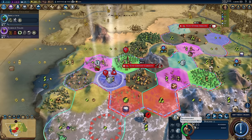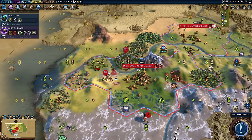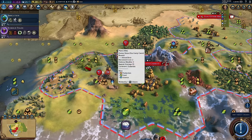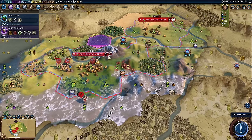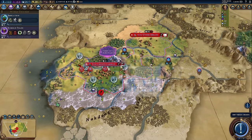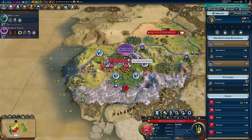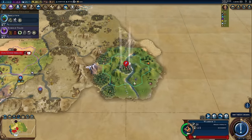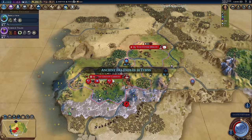Let's pop that mine down for one extra production and we also get the science — lovely. Working through this settler now. Thinking about it, there are a lot more tiles we could improve around this city, so I think I might work the builder through before the settler — actually no, I'll finish the settler. I think finishing that settler is the important one. Now I have a pantheon finally.